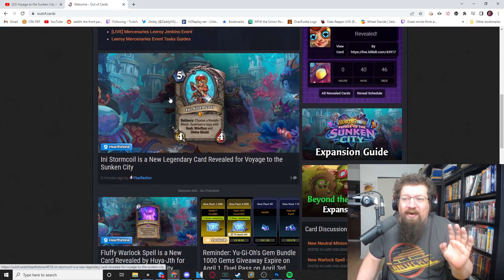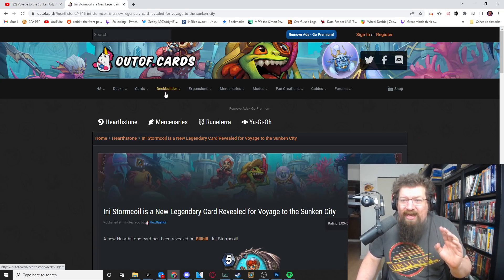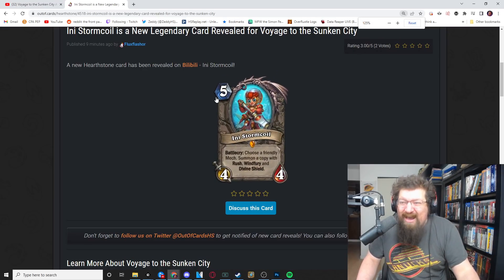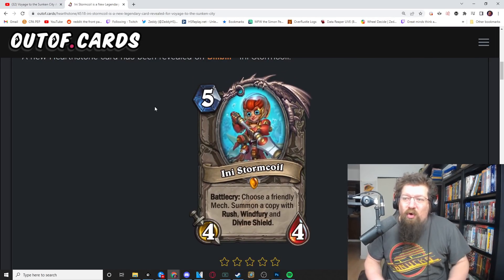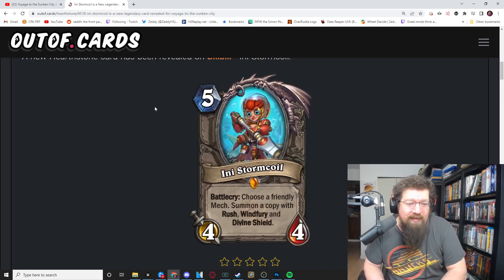What is the new card? It is a neutral mech-style legendary: Any Storm Coil. This is a five mana 4/4 neutral legendary with a battlecry — choose a friendly mech, so it has to be on the board and it has to be friendly, not your opponent's — and summon a copy with rush, windfury, and divine shield.